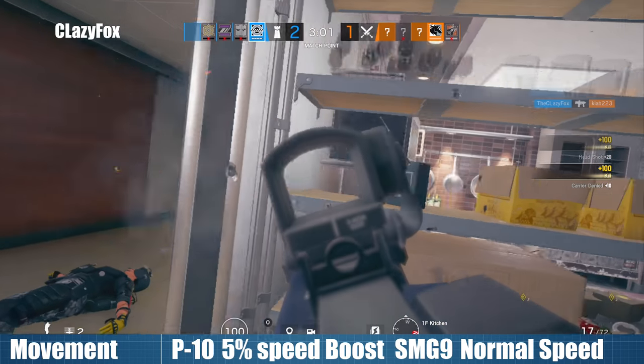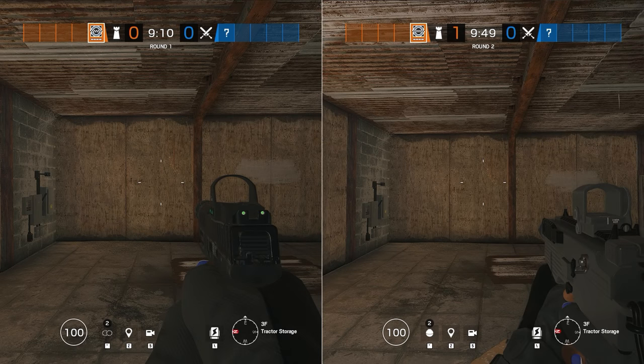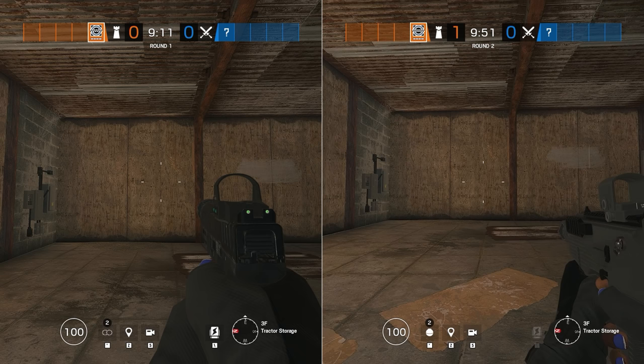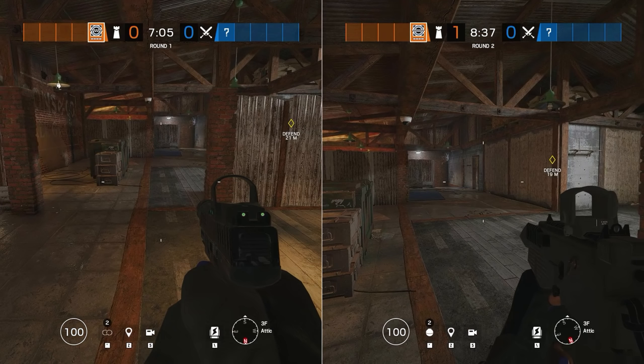Last and probably least important, let's take a quick look at the hipfire spreads. Hipfire is really not viable in most situations in Rainbow Six but let's look at it anyway for completeness sake. When standing still, the spread of both guns is 100% identical. Stationary and kneeling or prone, the P10 has a slight advantage but once you start moving, the pistol becomes significantly worse. And since movement is so important, I would actually give the SMG9 the win here, despite being at a slight disadvantage when kneeling or lying down.